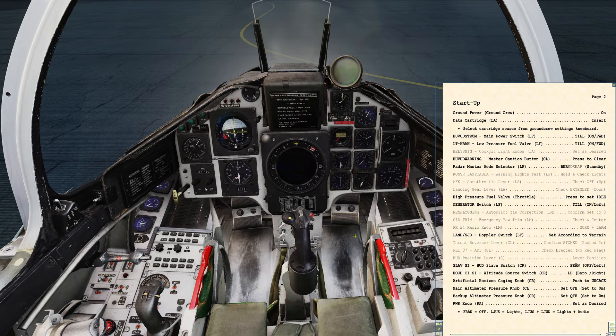We're going to go ahead and get ready for startup. We're going to do startup with ground power. So let's speak to the ground crew and request ground electrical power. They'll plug us in, and ground power is now on. We're now plugged in — that's going to give us our electrical power and cooling.